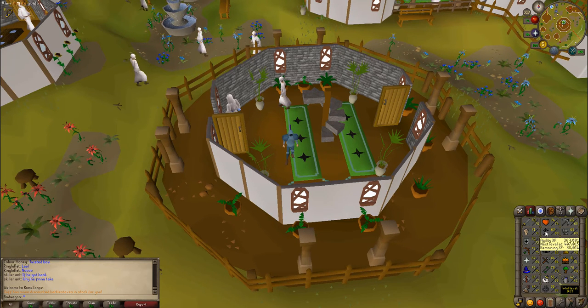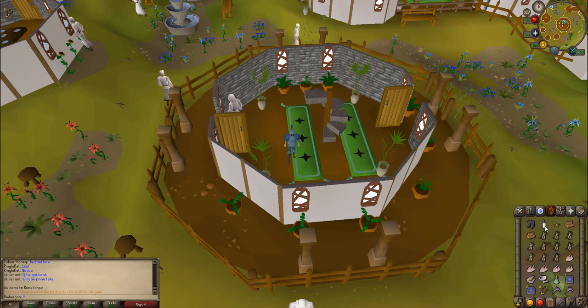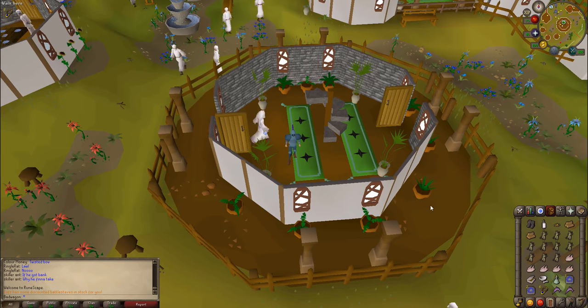It is also recommended to have at least 44 Agility for safer navigation at the Troll Stronghold. The items required for this quest are: climbing boots, vodka, pineapple chunks, 2 logs, 10 grain, 5 raw chickens, a tinderbox, a pestle and mortar, and an unfinished Ranar potion.